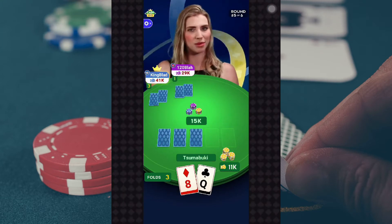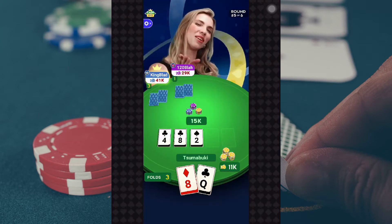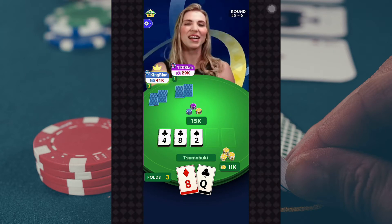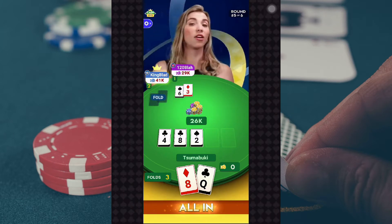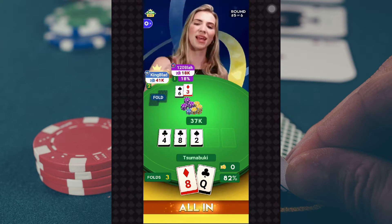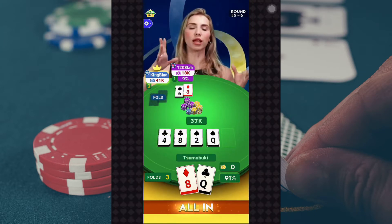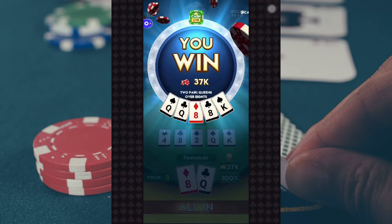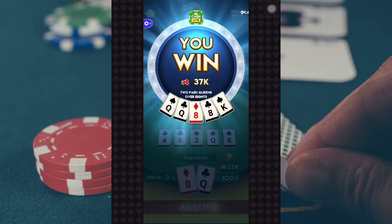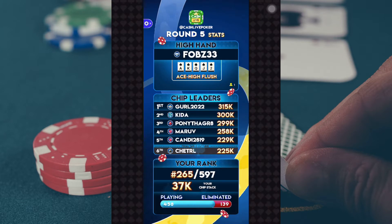The flop is the Four of Clubs, the Eight of Clubs, and the Two of Spades. Swipe right and go all in, swipe left to fold — you might be out of folds if you've been swiping left heavily. Decisions are in. The turn card is the Queen of Spades, putting two flush draws on the board. The river card is the King of Spades — the spade flush lands for somebody. The high hand went to fobzy33 with the ace high flush — the only one who got that hand. Chip leader is girl2022 with 315,000 chips. 458 of you have made it to round number six.